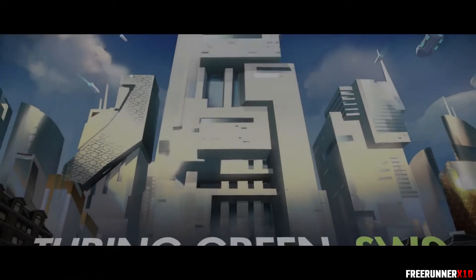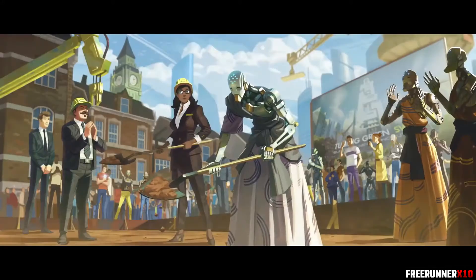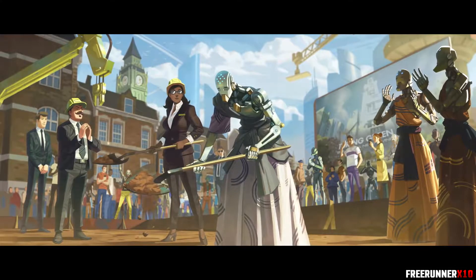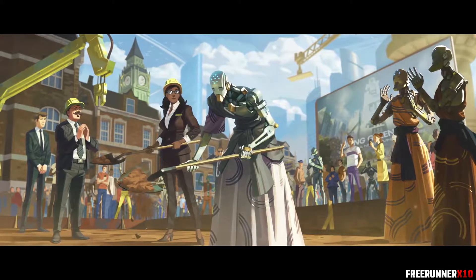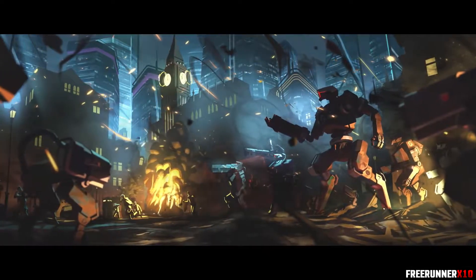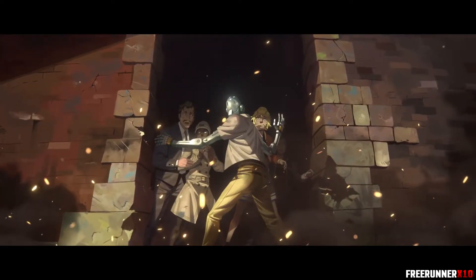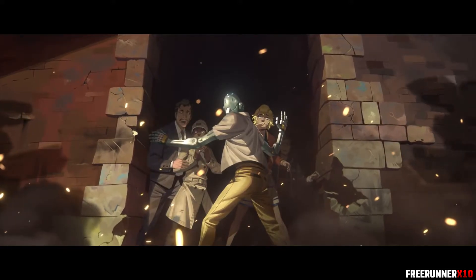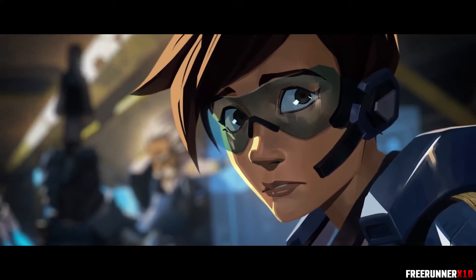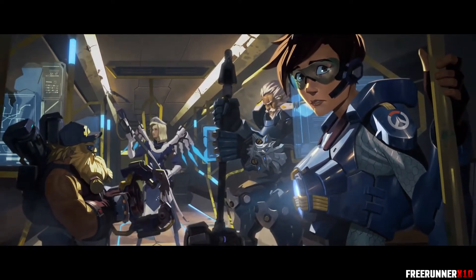20 years after we won the war against the Omnics, we were no closer to living together in peace. The building of a new home for the Omnics in London was supposed to be the first step in improving human-robot relations, but it never had a chance. The Omnic Extremist group Null Sector launched a surprise attack on Kings Row. Hundreds were killed and thousands were displaced as they took control. Now they are hunting down the last of the survivors. It could be the beginning of a new war between humans and Omnics unless we can stop them. Commander Morrison has sent our strike team to liberate the city. It's my first mission and the only way to save my home. I hope we're not too late.